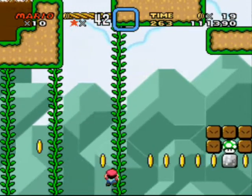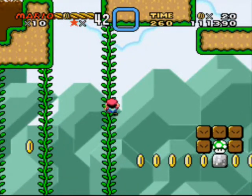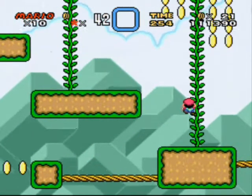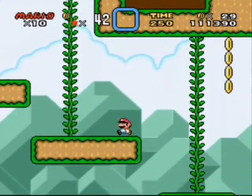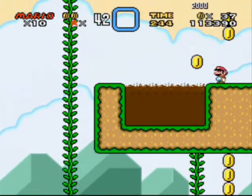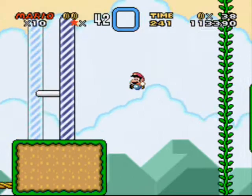Unless there's something else farther on here. Oh, what is over here? There is other stuff, I guess — just some coins, or... Coins, dragon coins, one up. Okay, so this is just like a little bonus area.